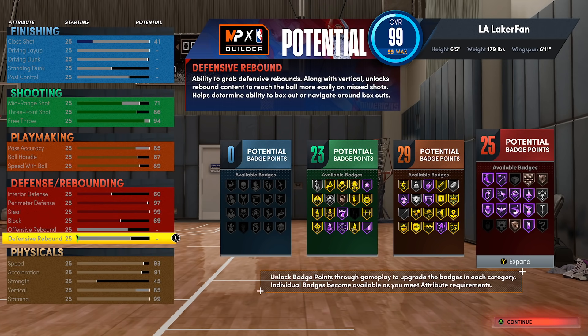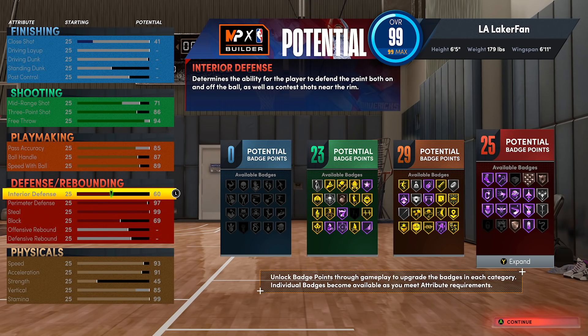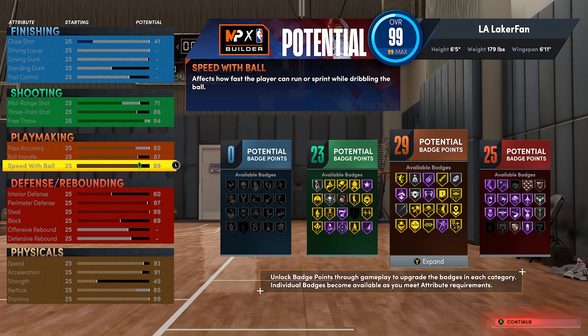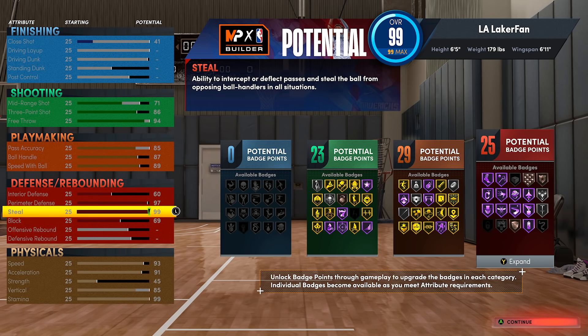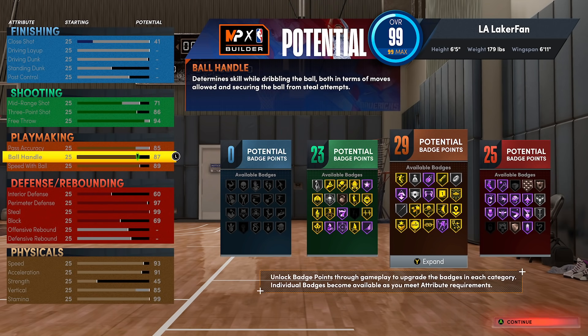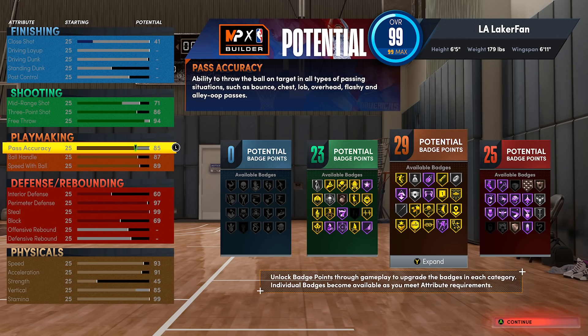We have 23, 29, and 25 badges on this build — the one that doesn't have the rebounding at all. Your max three pointer will be 97, but you still get gold unpluckable, really good three pointer, 89 speed with ball, gold bullet passer, and you're a really solid lockdown. The only thing you're really lacking is the versatility of switching onto bigs for rebounding, but honestly you can kind of get in the way and someone else can still come help.